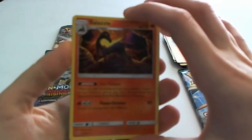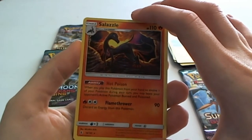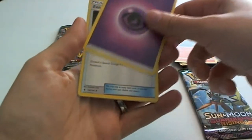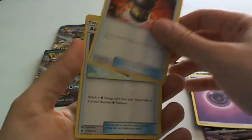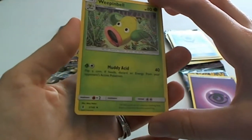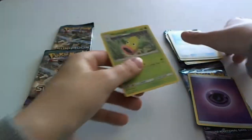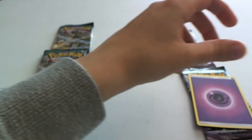Salazzle. It's a bit of a dark photo, it's hard to see. There we go, that's pretty. Energy card. Enhanced Hammer. Another Aqua Patch. Weepinbell. Scoot these guys over to here.